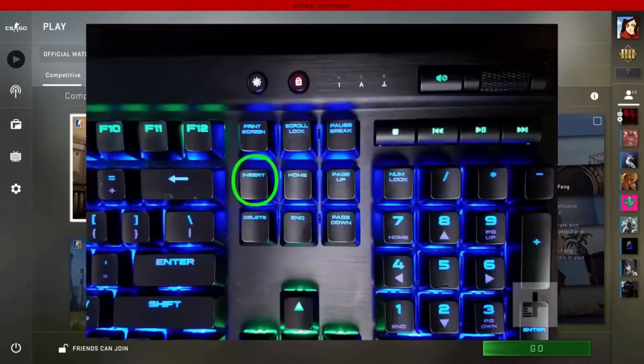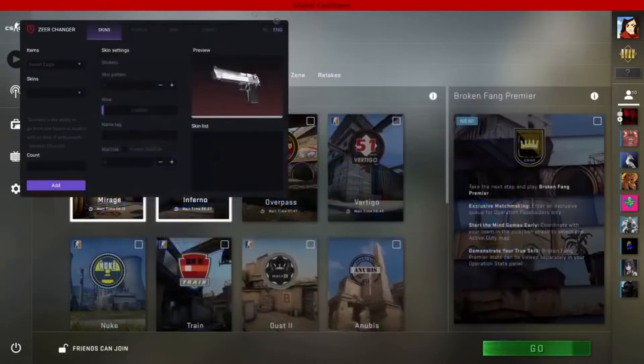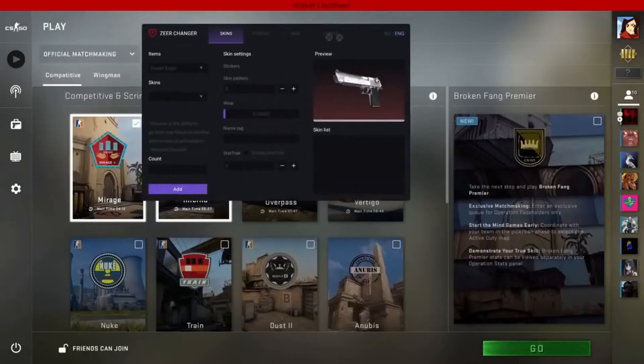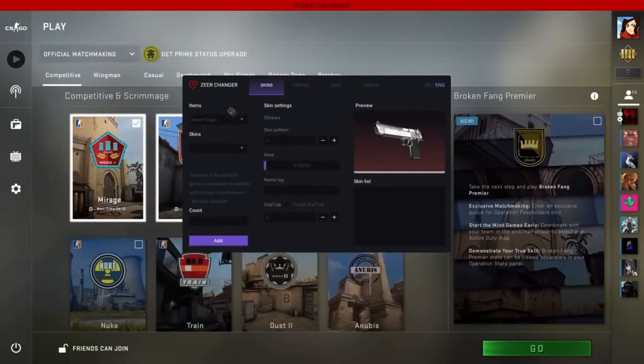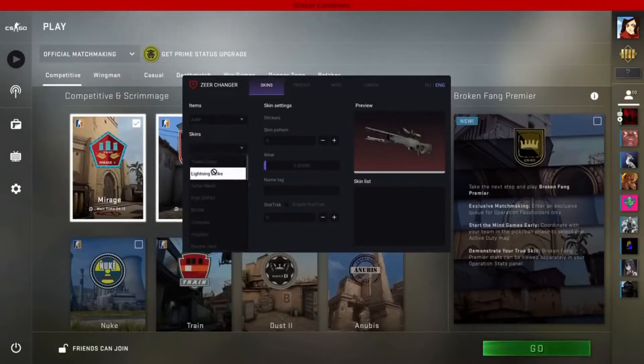In game, just click Insert on your keyboard and it's going to open up the menu. First thing: go to Skins, then go to Name, and there you will be able to find all the weapons where you can change the skin. For the purpose of this video I will use the AWP. At Skins you can select a skin — I'm going for the Red Line on the AWP.